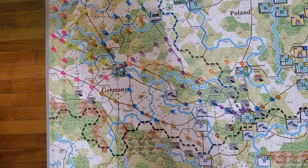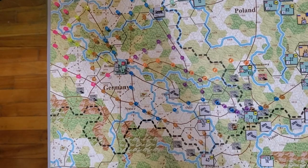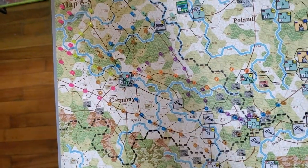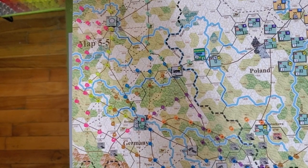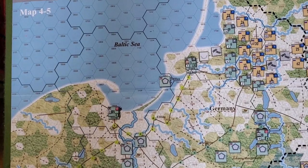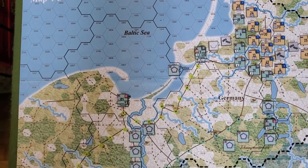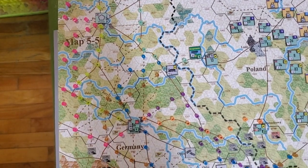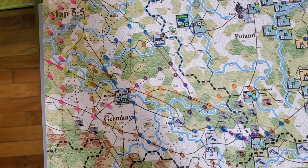I also need to get 10 supply points over towards Katowicz — that's Supply Train A to Corps HQ 6 — so I can start fueling up towards there. And then I also wanted to send Supply Train B with 10 supply points over towards Konigsberg.